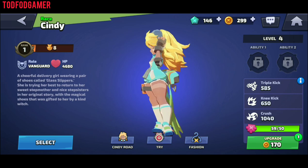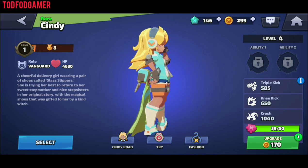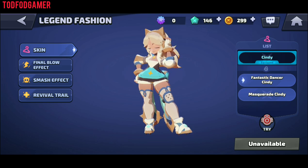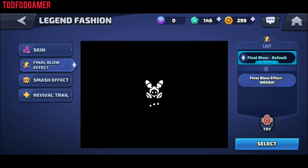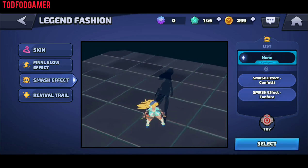She is one of the rare legends and her role is vanguard. You will soon find out why she is rare. There are two skins available for Cindy: Fantastic Dancer and Masquerade. Attack effects are now also available, and they might bring more attack effects with skins soon.